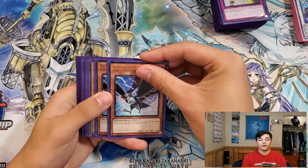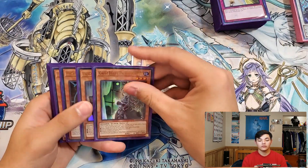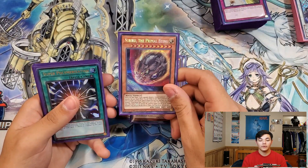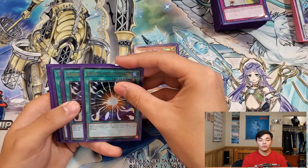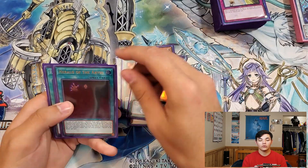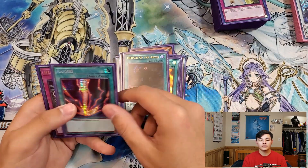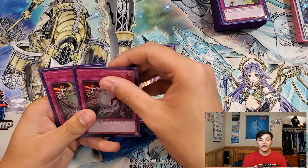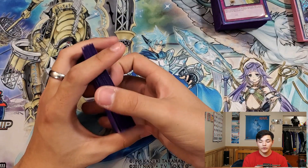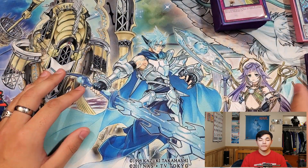Now for the side deck: 2 D.D. Crow, 2 Ghost Belle, 2 Lancia, and 1 Nibiru. Then 2 Super Poly, 2 Mind Control, 1 Herald of the Abyss, 1 Raigeki, and 2 Heavy Storm Duster. So it's 41-15-15. This is the deck we are going to play for the UDS on Sunday, and I will see you guys there.